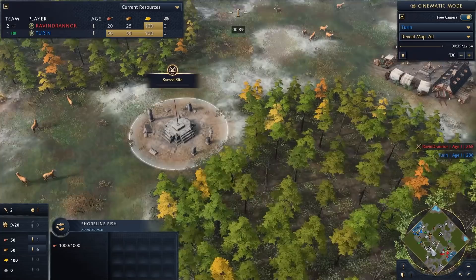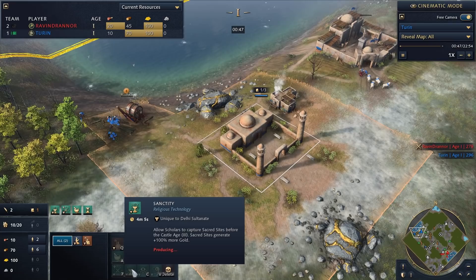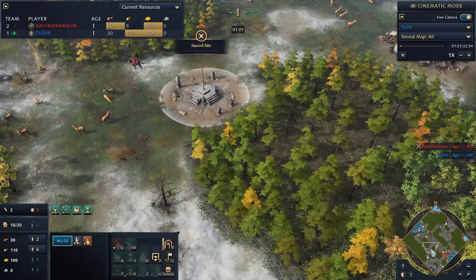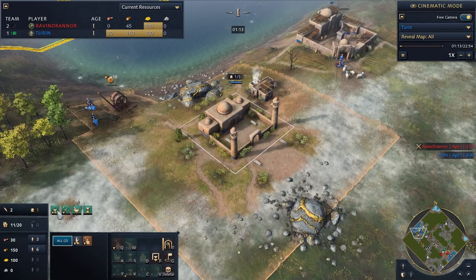With Delhi Sultanate you can really take advantage of the mega-fast tech by also getting the early sacred sites in the middle of the map. They have the Sanctity upgrade — one of my favorite techs in the entire game, unique to Delhi. It allows scholars to capture sacred sites before the Castle Age, while normally HRE or Rus need to wait until Castle Age.